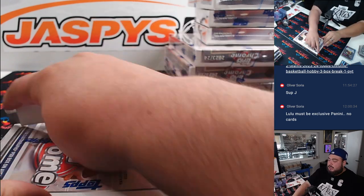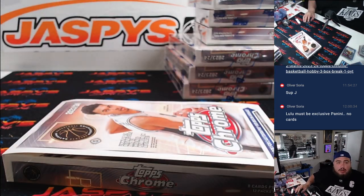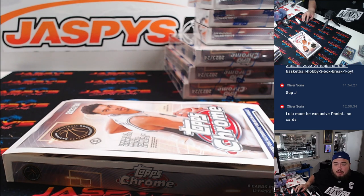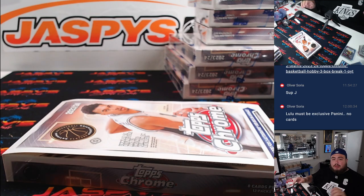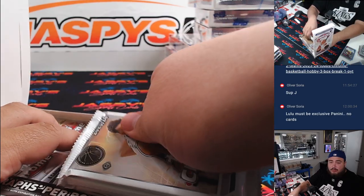Alright, last box here guys. Picker teams 1, 2, and 4 are all in single digits guys. All in single digits. So let's try to get those rolling. Looks like Kulberman helped out a little bit too. Picker number 2 now down to 1, and Picker number 4 now down to 1.